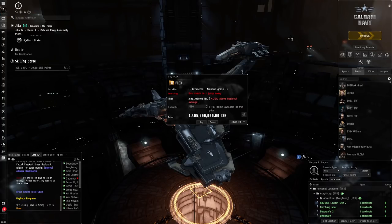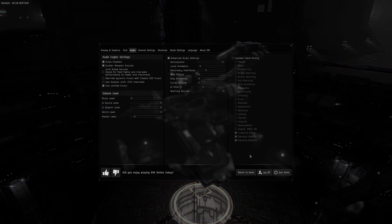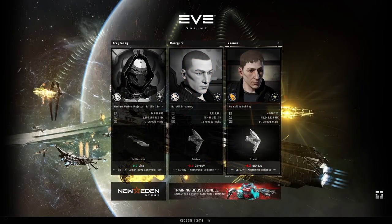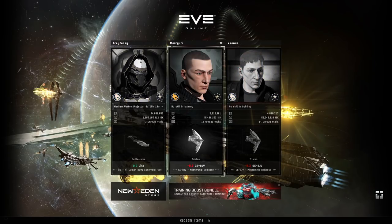I have two alt accounts. On those alt accounts in the character screen, these two characters are in a null-sec corporation — the same corporation my main account is in, called Brave Empire. They have no structures, so they can't be war declarable. That's why I mainly do stuff in high sec without worrying about war decs. They're allied to the Brave Collective, which is a big null-sec alliance, so I'm able to go into null sec without being attacked — I'm marked as blue.